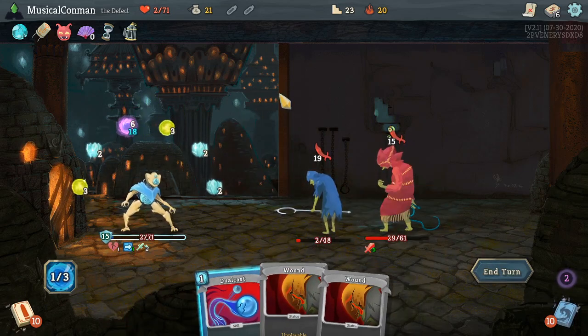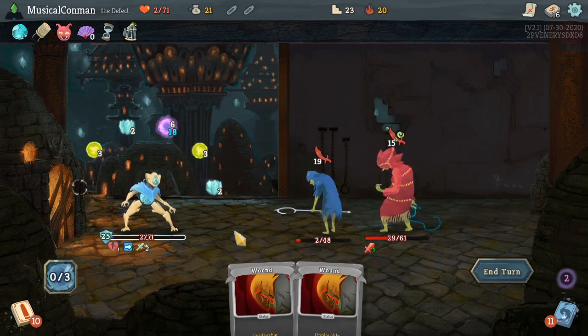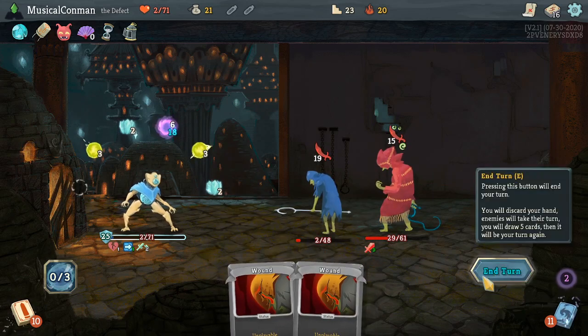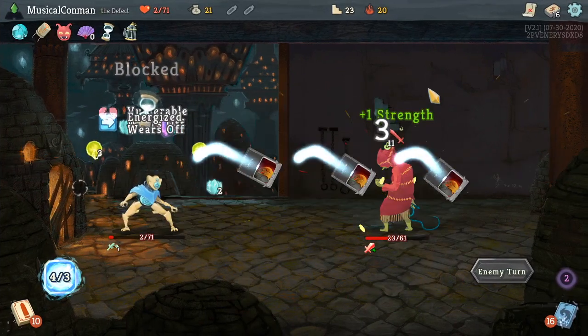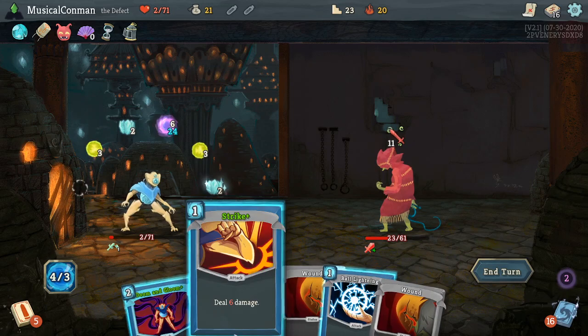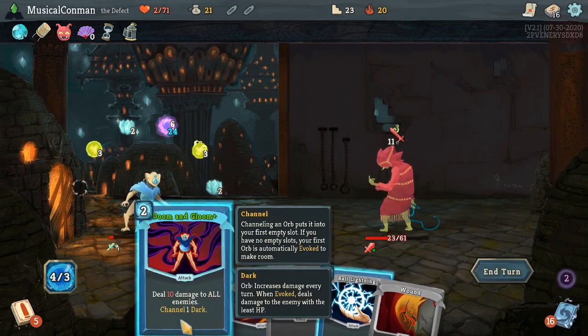Lightning Orbs, do me a big favor. This blocks for 29 — so if the Lightning Orbs don't do it, we're completely dead. That was actually kind of a pointless Dual Cast. Lightning Orbs, 75% chance that you kill this — please do it. Thank you. I hate being weak, but I'm glad we had the Ball Lightning. Easy fight.